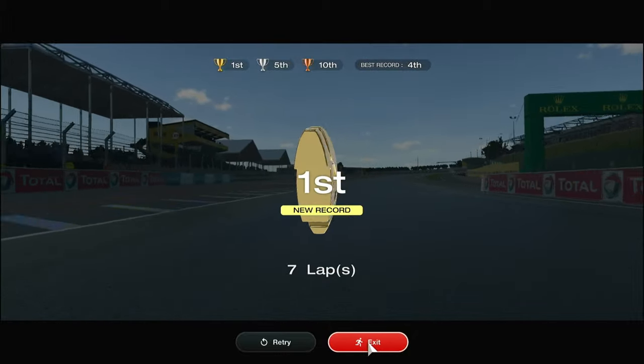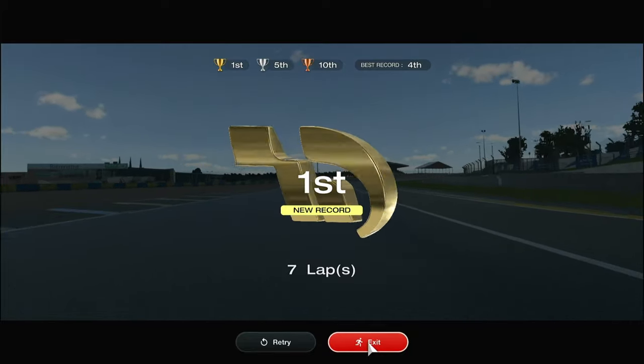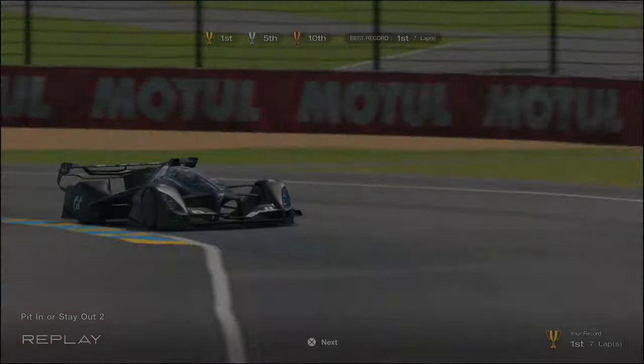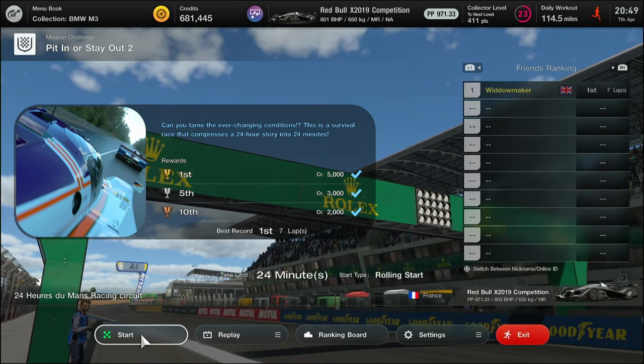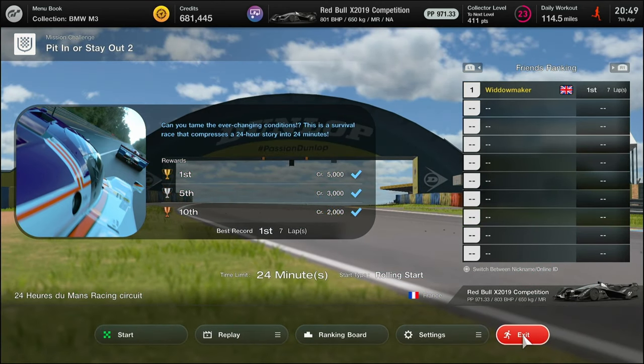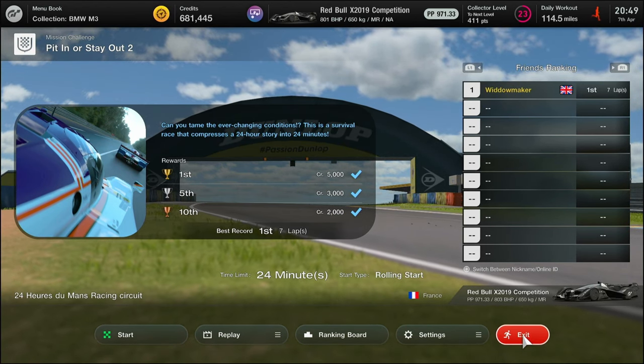We crossed the line in first place and that wins us the gold - that's seven golds now in what would have been the final tier of the missions, although they've added a new level today. The friends list has reset, which is quite disappointing. This is the end folks - loading up now and there it is, we don't get to see a friends list, just me at the top in first after seven laps. Thank you folks, all the best, take care, thanks again for subscribing, we'll see you on the next one, bye now.